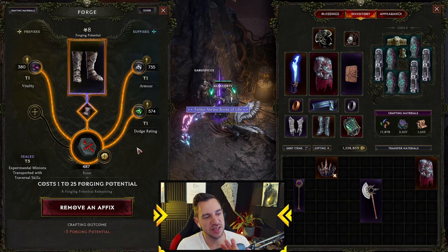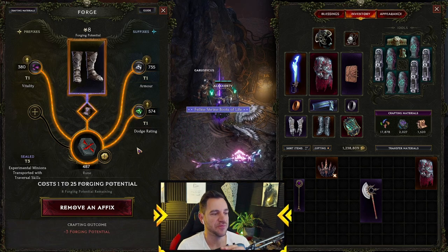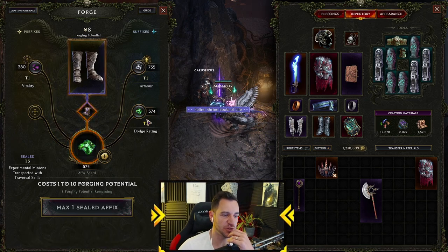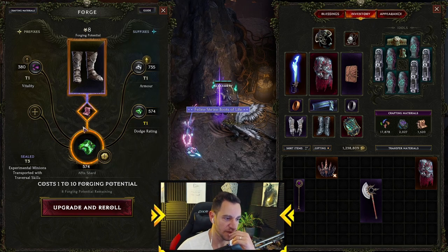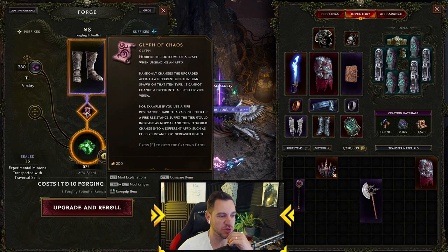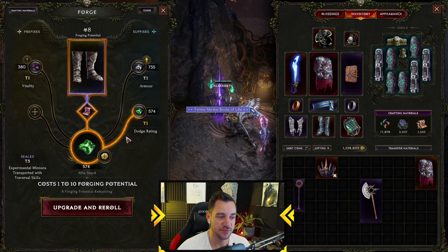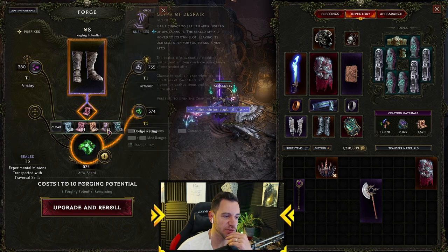Now a gimmicky one: if you have an item with three good affixes but one bad one — for example, you don't want the dodge rate because it's useless — what most people will do is upgrade and re-roll with the Glyph of Chaos. But this could be very bad; it could just make things worse. You're probably better off running the Glyph of Despair.